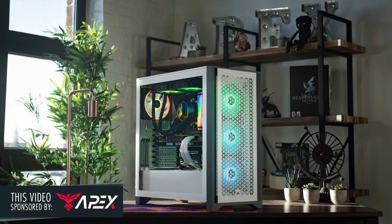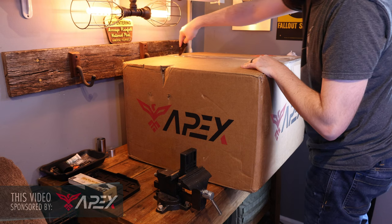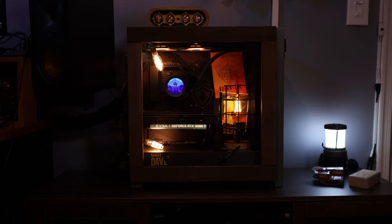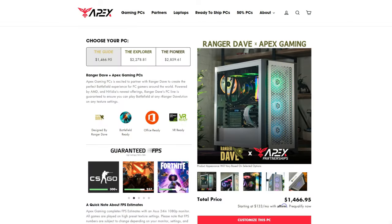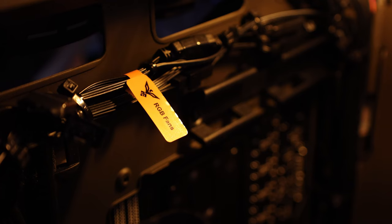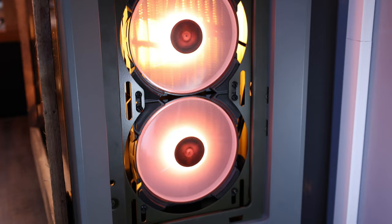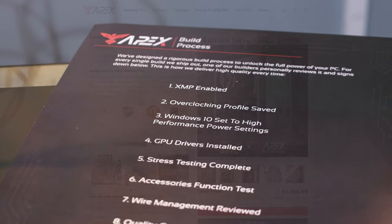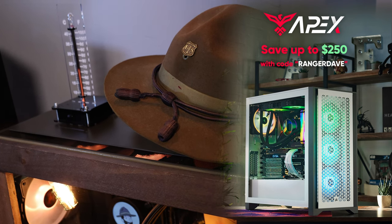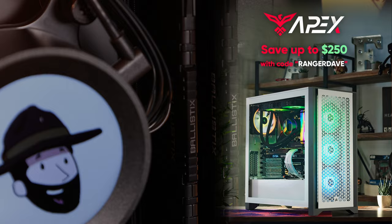Before we take a longer look at the patch, let's give a shout out to the sponsor of this video — it's actually a channel partner, Apex PCs. Apex not only built my base computer, which I then used to make a custom Ranger themed PC, but I also worked with their build team to set up a three tier system where you can pick a pre-configured Apex PC build designed to play the same games that I do. Apex is known for their attention to detail, great cable management, and top tier name brand parts even down to the fans. Check out Apex PCs at the link in the description, where you can also see the Ranger Dave pre-approved configurations and save up to $250 off your purchase with the code Ranger Dave.